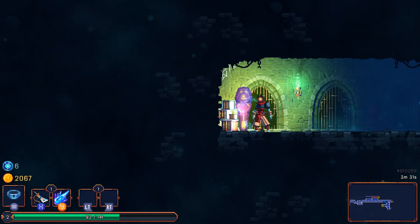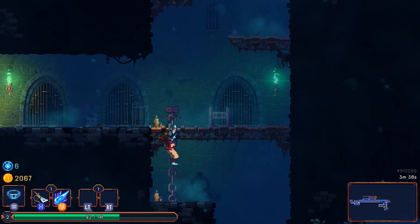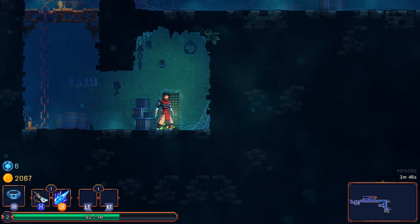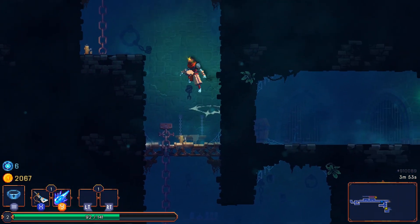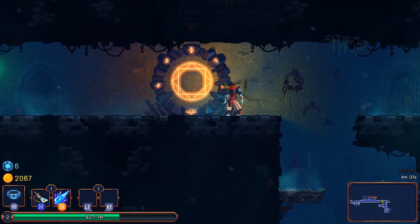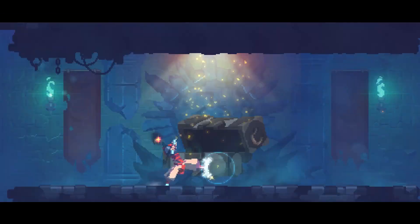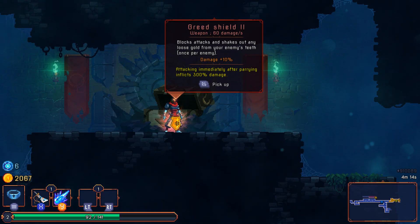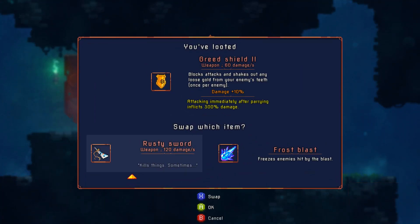There's more cells — the old rub and tickle! Can I knock it out of here? Yes, I can! Onward! Treasure — a big giant treasure chest, and we got a greed shield! Blocks attacks and shakes out any loose gold from your enemy's teeth. Attacking immediately after parrying inflicts 300% damage — oh dude! We'll try the greed shield, but this spell is so good. Money — right?